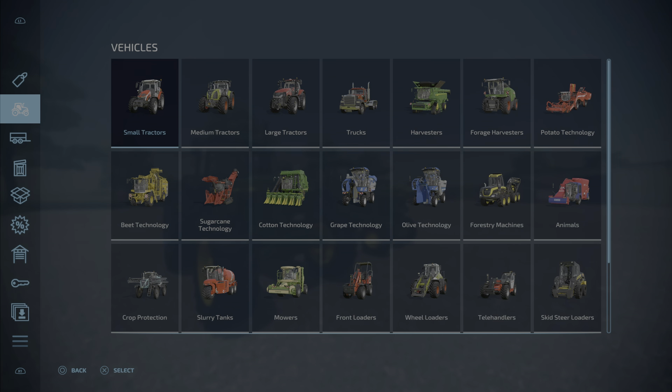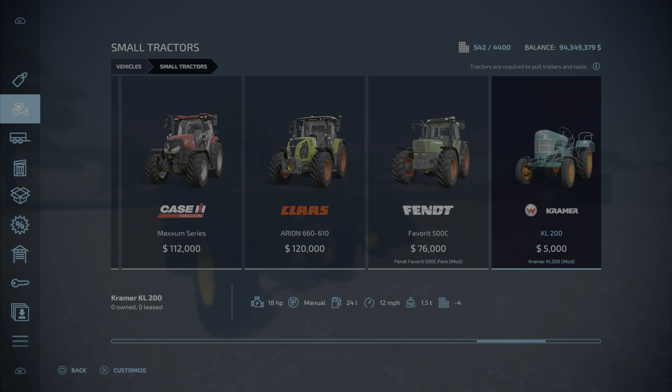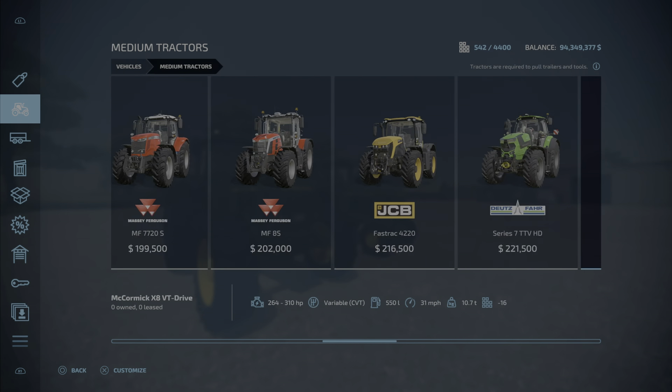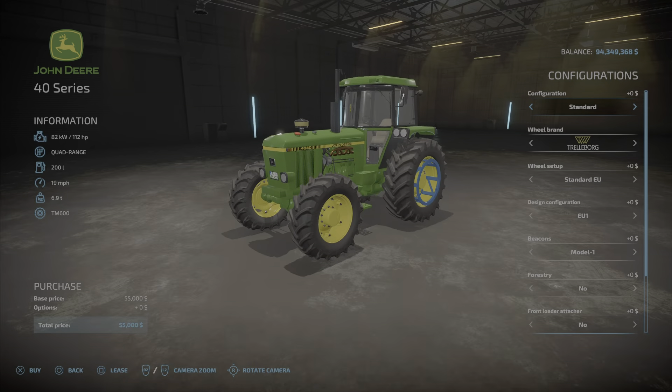Let's have a look at them. Where will we find them? Under medium tractors. There they are — John Deere 40 Series. We have a four-wheel drive and a two-wheel drive version. They are $55,000 each.